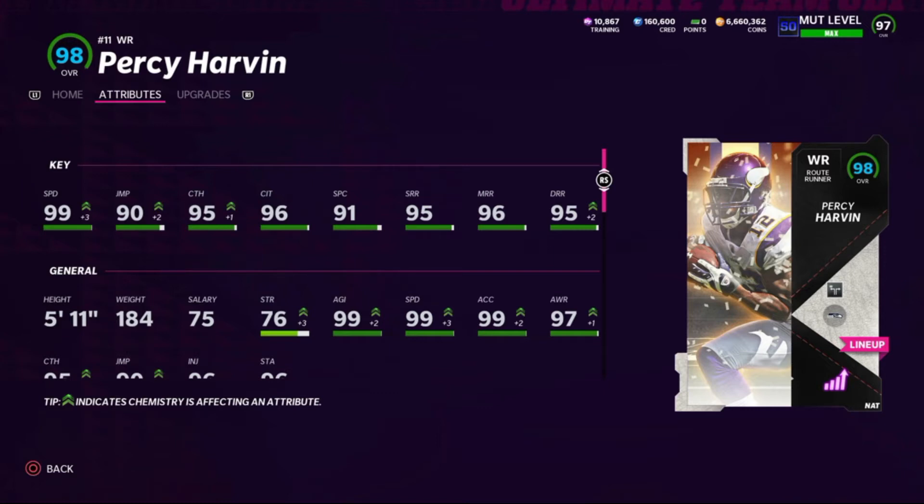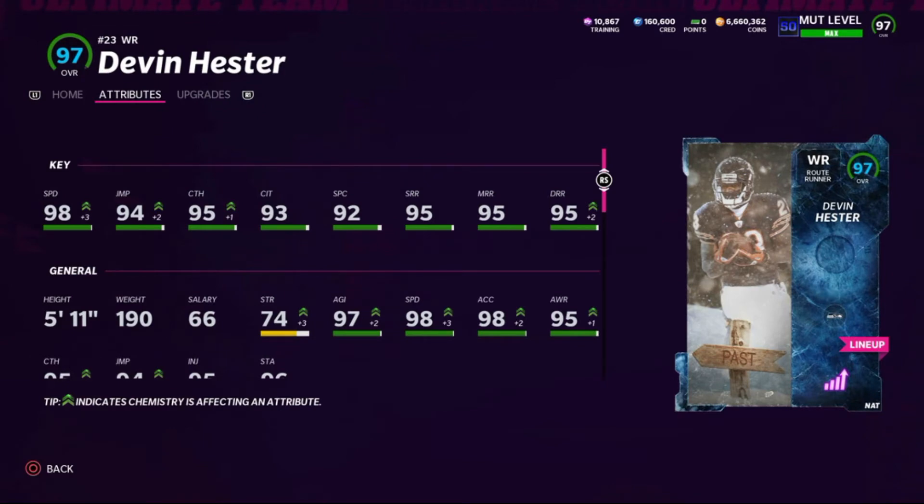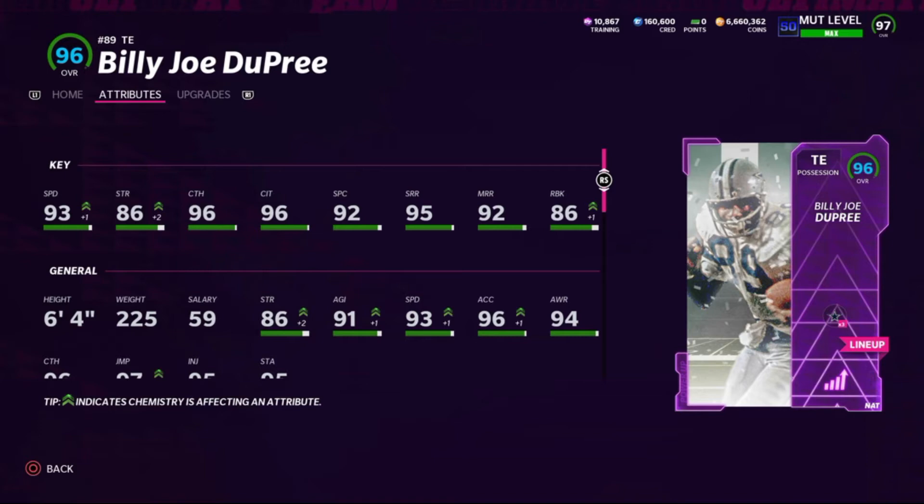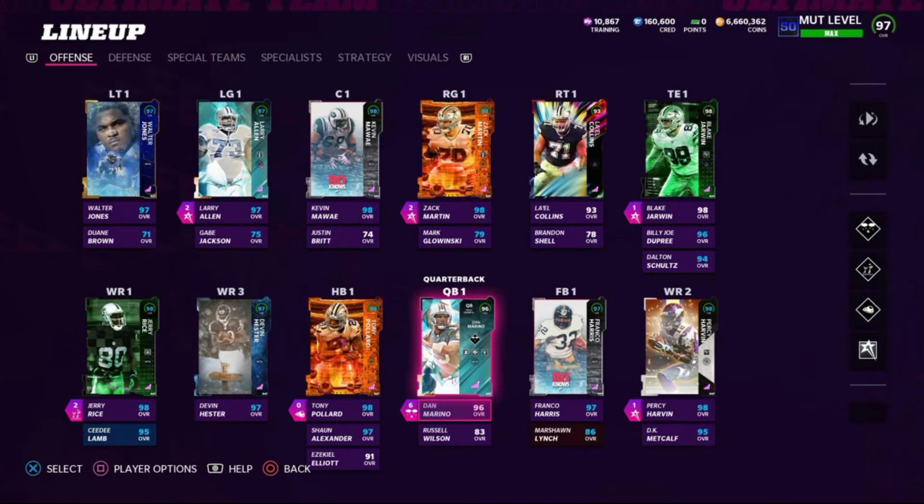Percy Harvin at wide receiver two has 99 speed, 90 jumping, 95 catch, 96 catch in traffic, 91 spec catch, 95 short route running, 96 medium, and 95 deep route running, running the Deep Out Elite ability. Wide receiver three Devin Hester gets to 98 speed — he's got 98 speed, 94 jumping, 95 catch, 93 catch in traffic, 92 spec catch, 95 short/medium/deep route running. Blake Jarwin at starting tight end runs the Deep Out Elite for one AP — 93 speed, 79 strength, 99 catch, 93 catch in traffic, 95 spec catch, 92 short route running, 89 medium, and 88 run block. Backup tight end Billy Joe DePree has 93 speed, 86 strength, 96 catch, 96 catch in traffic, 92 spec catch, 95 short route running, 92 medium, and 86 run block.